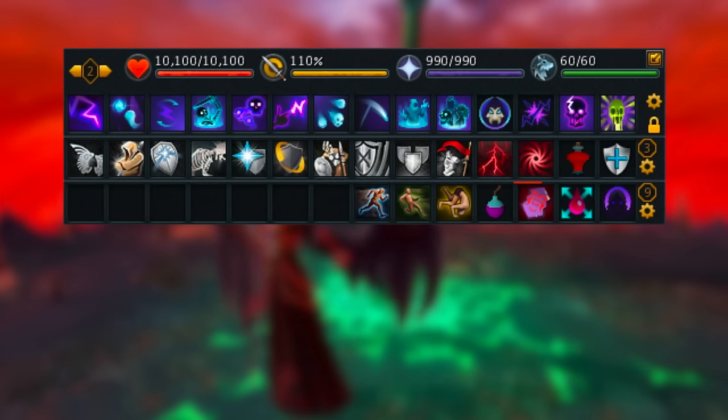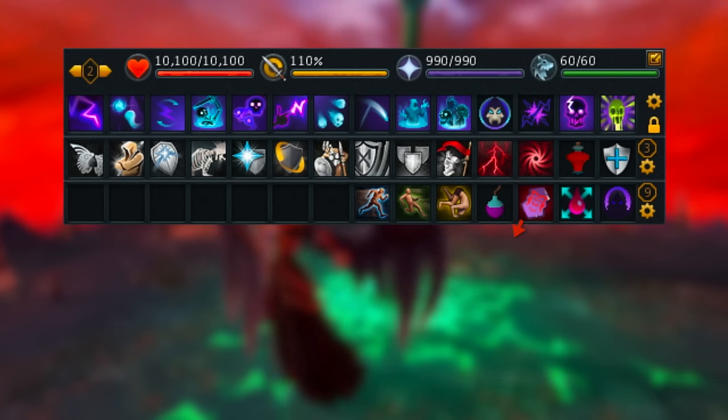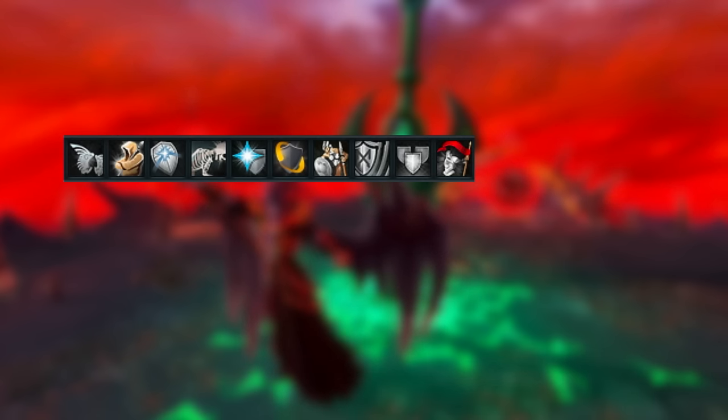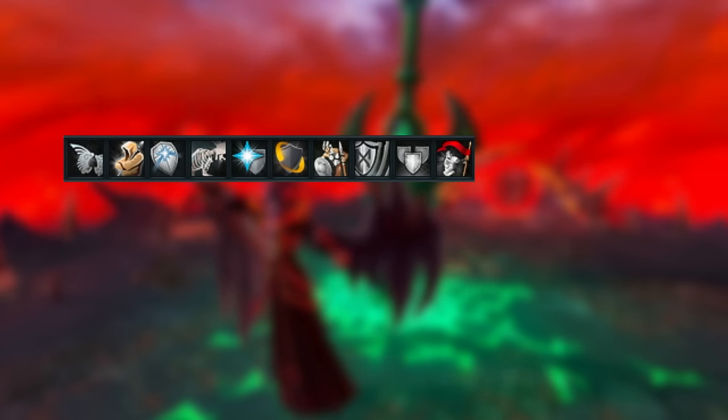One other interesting item on my bar is the Demon Slayer Ability. If you can get your hands on this, it's quite nice for the start of phase 7 as you'll be fighting a Demon and there is a bit of a time crunch. From my row of defensive abilities, the ones we're going to be using in this fight are Freedom, Anticipate, Devotion, and Resonance — so make sure those four abilities are on your bar somewhere.